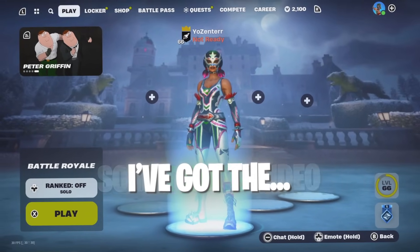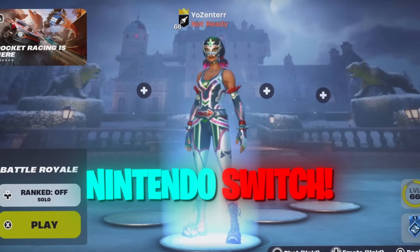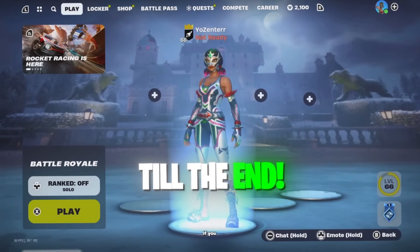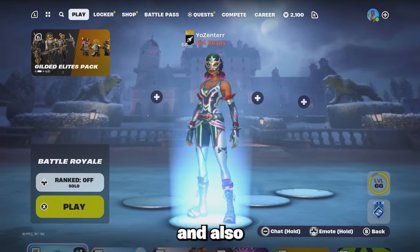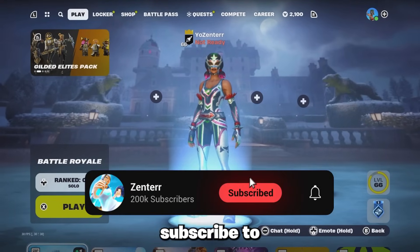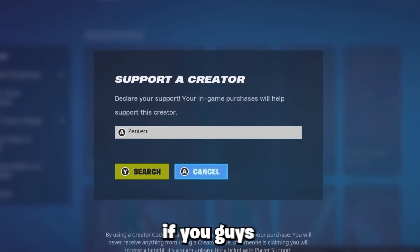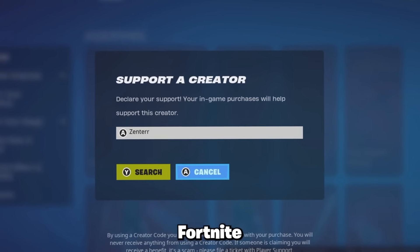What's going on guys? In today's video I've got the best settings for your Nintendo Switch for Chapter 5. Be sure to watch the video to the end if you want the best settings. Also be sure to like the video and subscribe to the channel if you're new, and if you want to support me — which is completely free — I'd appreciate if you could use code Zenter in the Fortnite item shop.